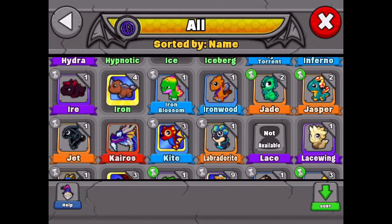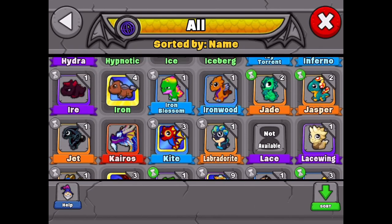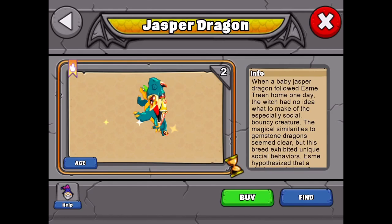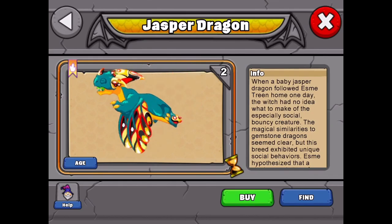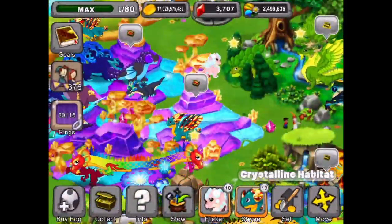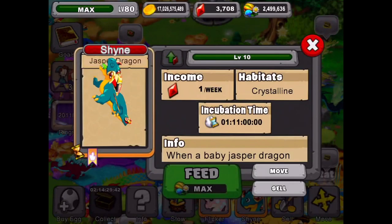Let's go quickly check it out in the park. Down to the Jasper - there he is, the baby, the adolescent, and the adult Jasper dragon. Beautiful dragon, love the colors and the design.